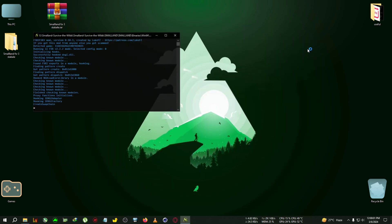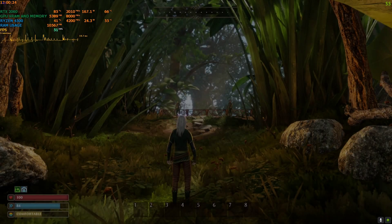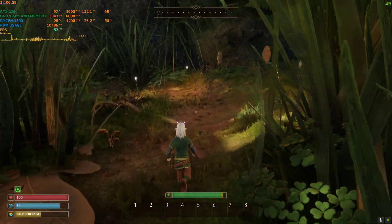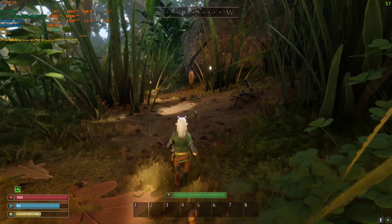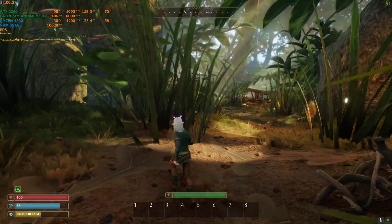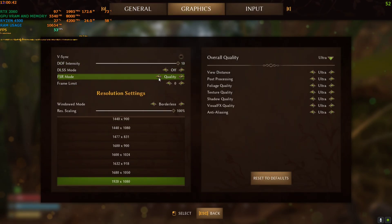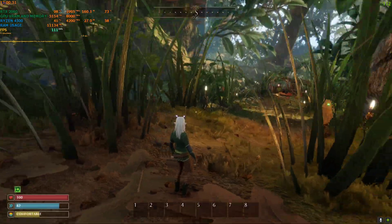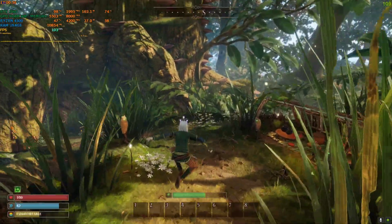Now run the game and I'll speed up the video. We are back in the game and the FPS is not yet boosted because we haven't turned on DLSS yet. Go to Settings, Graphics, turn FSR off, and turn DLSS to Quality — or whichever you prefer. Set it to Quality for now, come back to the game, and you can see the FPS is boosting.